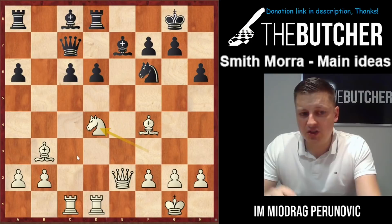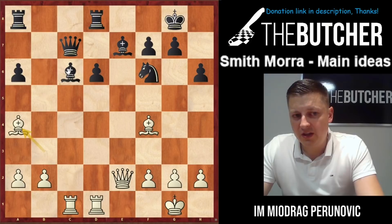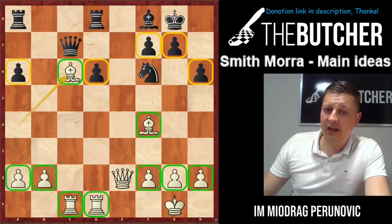After exd5 and Nxd5, Black has lots of problems mainly thanks to the rook on c1. After h6, Matulovic captured and jumped with the knight to d4, threatening the pawn. Just when Black thought his three pawn islands could be defended, Matulovic sacrificed on c6 with another beautiful move, played Ba4, and after capturing on c6 with the bishop — with ideally placed pawns, only two pawn islands versus Black's three — Matulovic managed to win the game relatively easily.